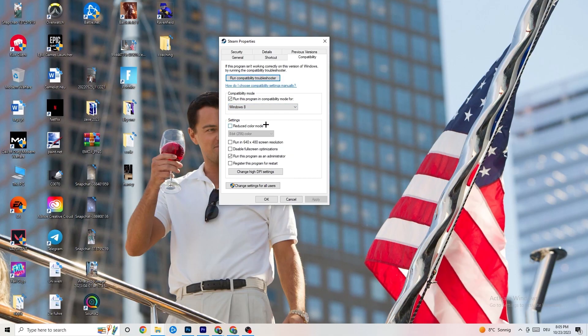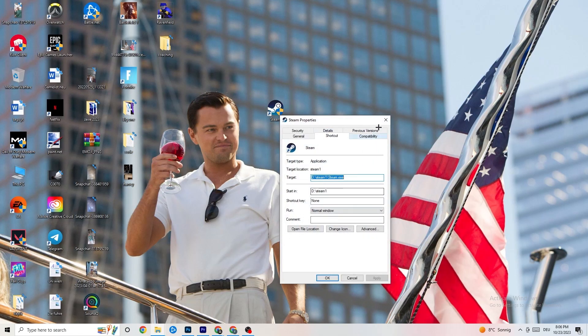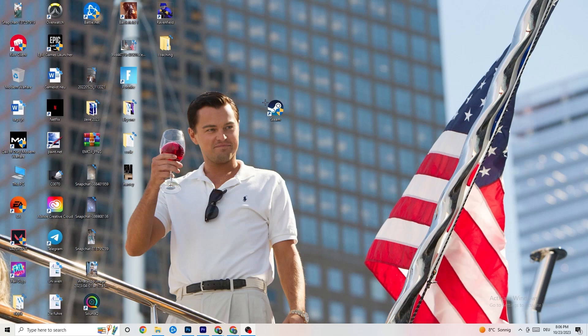After that, disable 'Reduce color mode,' disable 'Run in 640 by 480 screen resolution,' disable 'Full screen optimizations,' and enable 'Run this program as an administrator.' Hit Apply and OK, then restart your PC. You'll see the administrator symbol on the icon — this will help reduce your crashing issues. Do the same thing for your game shortcut — right-click it and copy the same compatibility settings, then restart your PC.